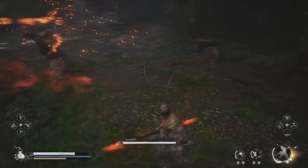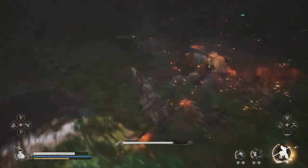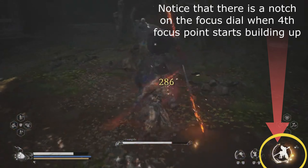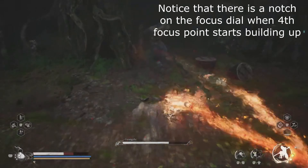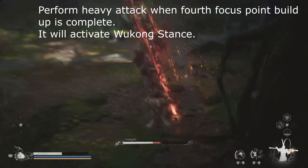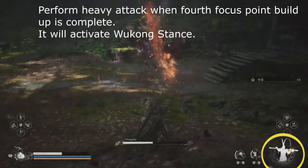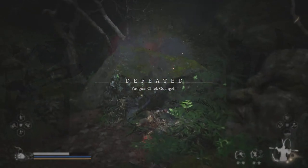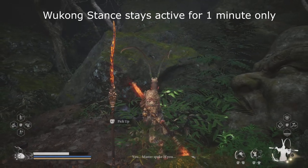So how do you actually activate the Wukong stance? After you look at your focus dial, once you have three full focus points and the fourth focus point starts filling, you will notice a little notch that comes up on the dial. As soon as that fourth focus dial fills up and crosses that little notch where it is full, use your heavy attack. As soon as you use your heavy attack you will see that your stance has changed and your attacks have changed — the Wukong stance becomes active.